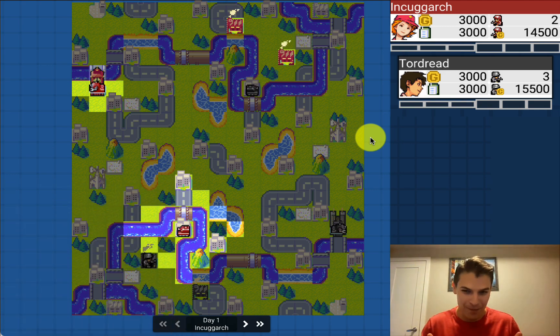Today we've got a match between Incogark and Tordred, two of the top five Fog players of all time, basically, on this map called Assassins. Some of you are probably already familiar with it — it's been in the Global League map pool on and off for about three or four months. A lot of people have played it. It's a little confusing, but a very fun and balanced map. So without further ado, let's look at the map itself.